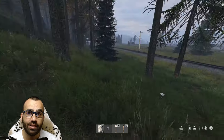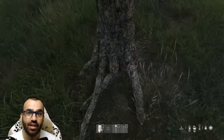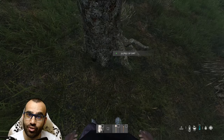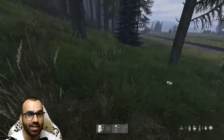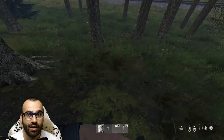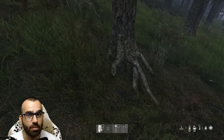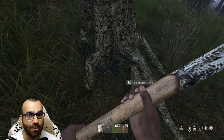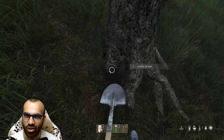Here are two places which I love to use when I'm burying my stashes. The first one is under a tree — not next to the tree, under a tree. First cut the tree down, place the container on the exact spot where the tree is and bury it. When the server restarts the tree will be back in its normal position and the buried loot will be hidden underneath the tree. Excellent.